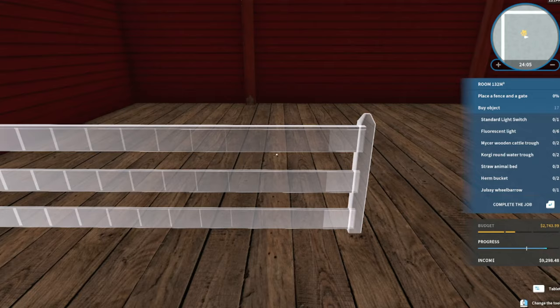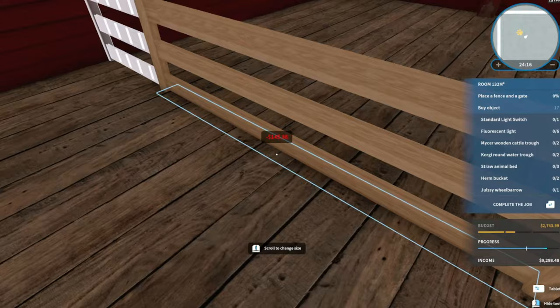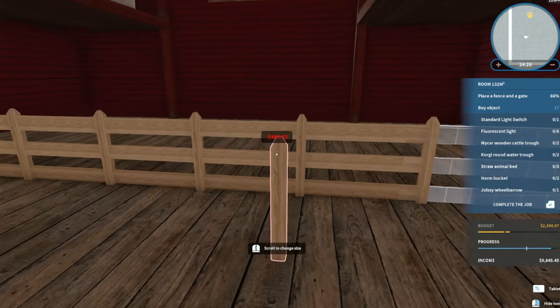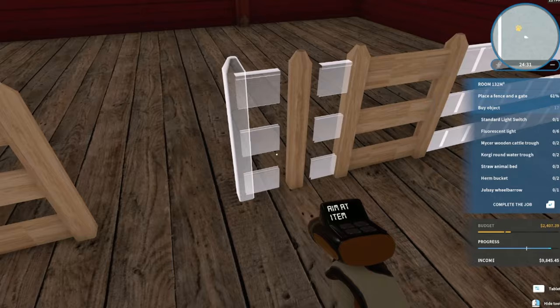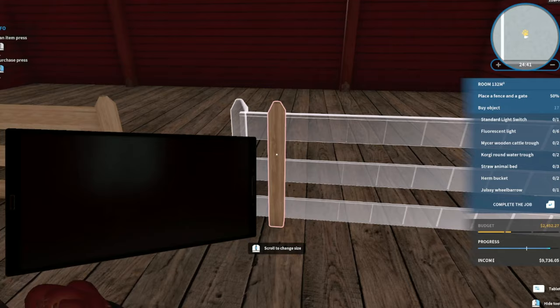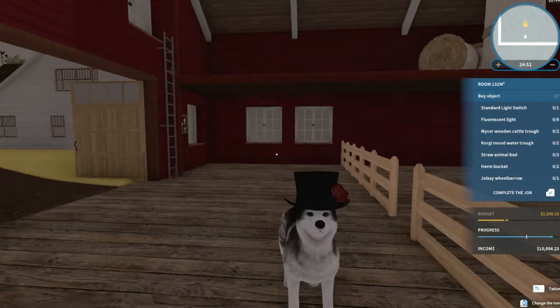Now we're going to replace this fence by making a new one. Let's see if I can get it correctly. Too big maybe? Yep, too big. Try to take out some pieces - just keep it simple. Back to the menu - there we go, just keep it simple like that. And there we go, looks great!